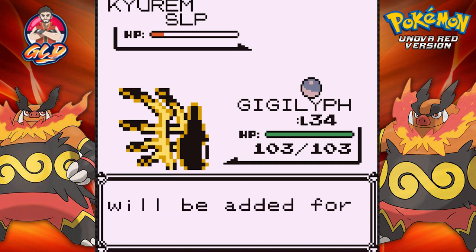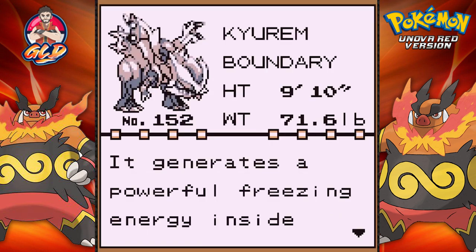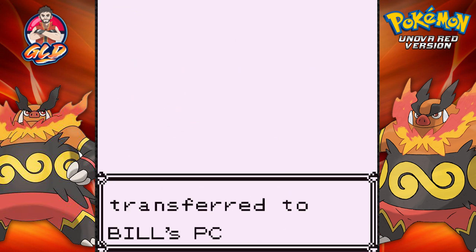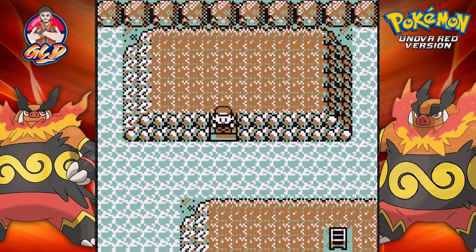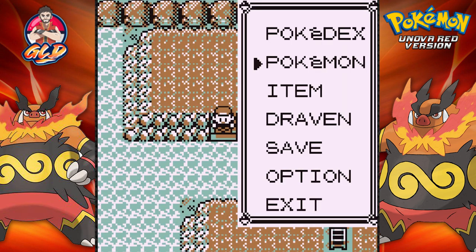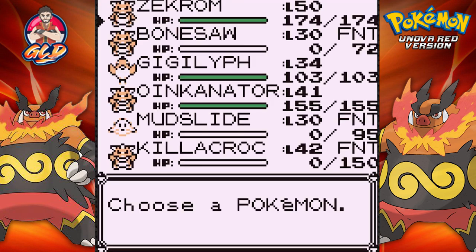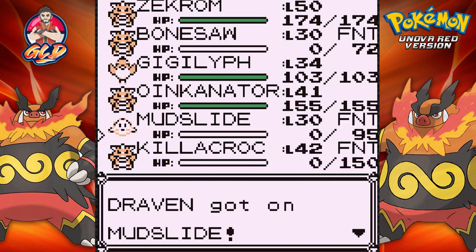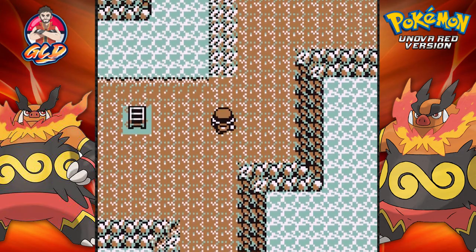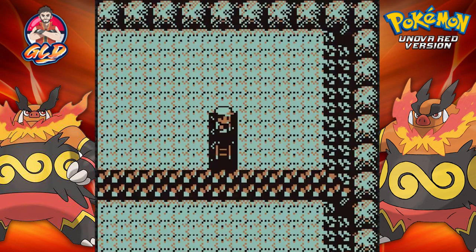We caught ourselves Kyurem, the legendary Pokémon of Ice! Kyurem — the Boundary Pokémon. It generates powerful freezing energy inside itself and can produce ultra-cold air. This is pretty big — look at the amount of Pokémon we've fainted. We're going to go straight for Zekrom next so nobody can mess with us. Yes, it's a legendary Pokémon and I don't care — this is a hack game, so we're going to use Pokémon we wouldn't normally use. Now that we can use legendary Pokémon, let's go ahead and use them.